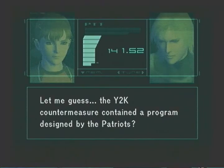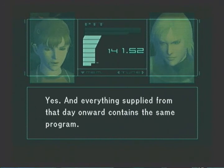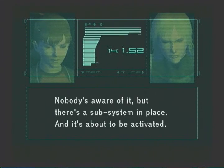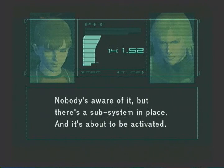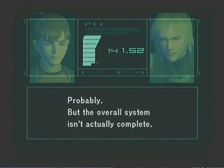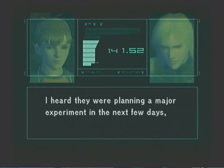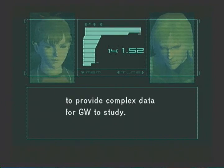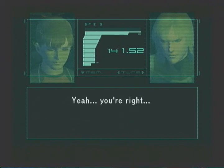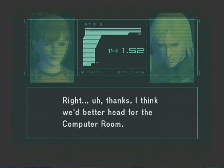The Y2K countermeasure contained a program designed by the Patriots. Yes, and everything supplied from that day onward contains the same program. There's a subsystem in place, and it's about to be activated. Is that why Solidus wants to burn out every electrical circuit in Manhattan with a nuclear blast? Probably. But the overall system isn't actually complete — it still lacks the necessary factors for judging situations. I heard they were planning a major experiment in the next few days, to provide complex data for GW to study. Emma, it's not your fault. If it wasn't for the terrorists — yeah, you're right. I think that's about all I know. Thanks. I think we'd better head for the computer room.